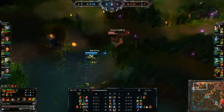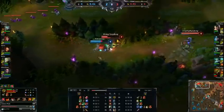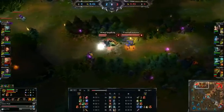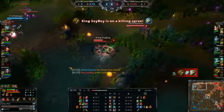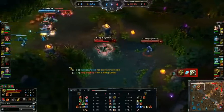I see Master Yi come to top lane to harass me, except Master Yi is really squishy. I activate my ulti, stun him, and pretty much destroy him. Flash, ignite, just to track where he is, kill him, and that's about it.